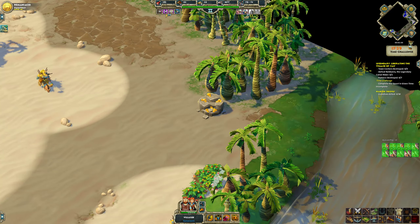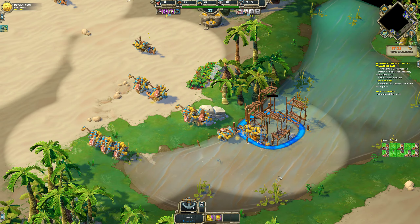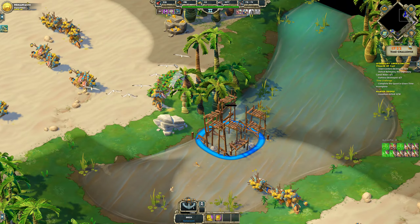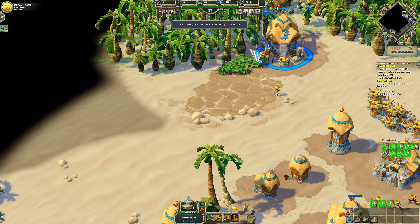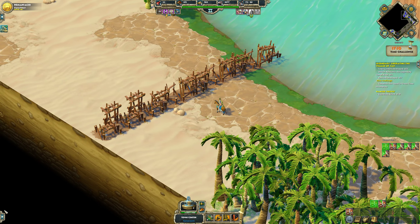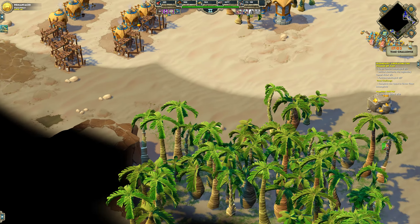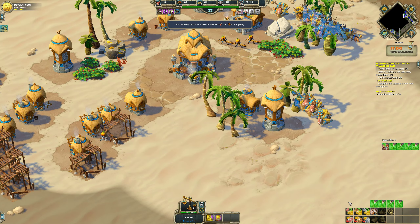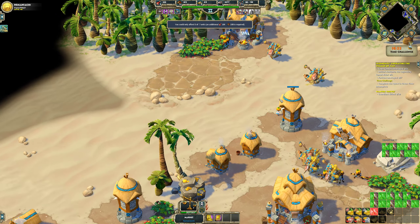Because I have resources anyway, I like to make a dock here and gather a little bit of stone and get that 200 fish. Right now I'm gonna get close to 100 population on villagers. We're getting the gold in fast now — look at that.